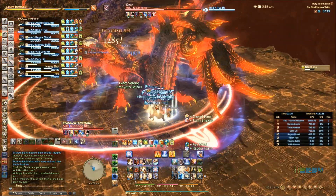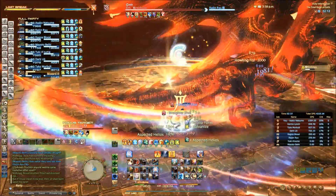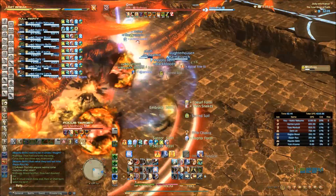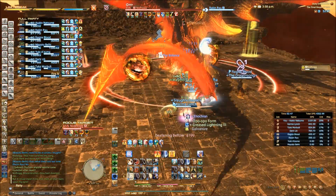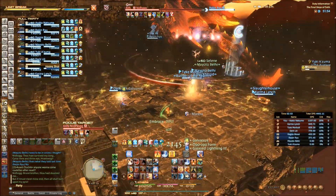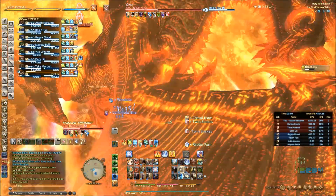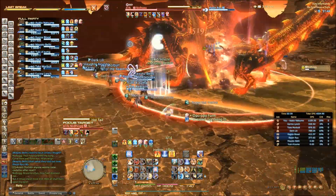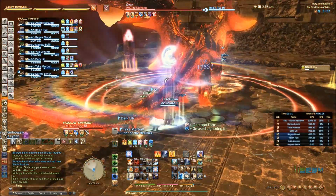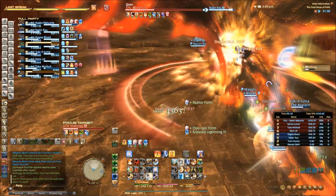Here comes another famous move — Ackmorne, like in turn 13. Only this time you require the entire team to stack with you because it targets a DPS instead of the tank, so the tanks can no longer cheese this mechanic. Fireballs will spawn and detonate in a cross formation, but they won't detonate until the scratch mark AOEs have gone out, so keep that timing in mind. Don't run away early — I've seen people get trapped doing that. Afterwards he'll do hot tail and hot wings — hot wings first, so run underneath then run to the sides. It's the same in-and-out mechanic as in Ravana Extreme.